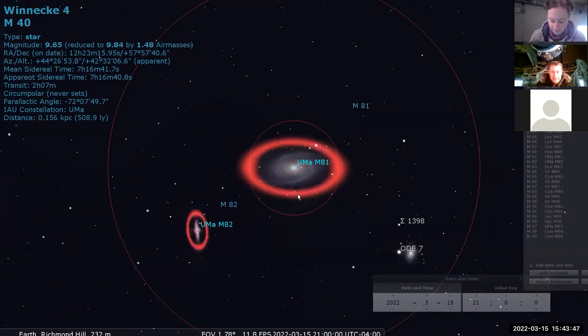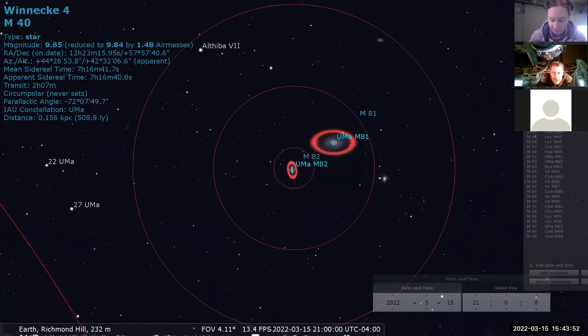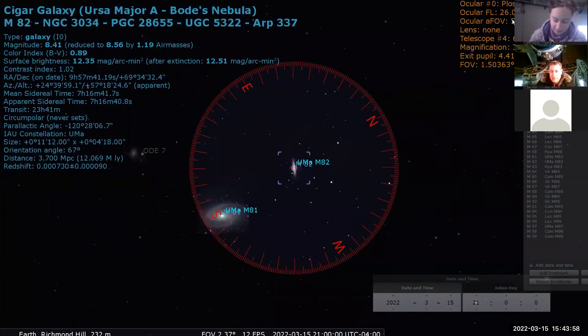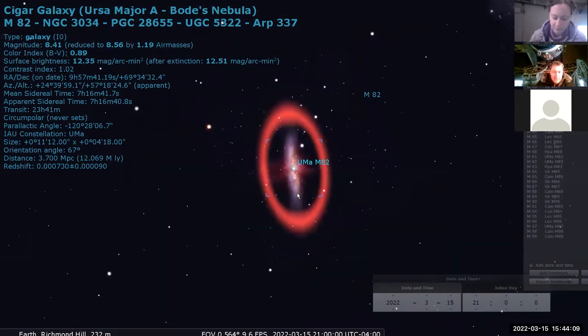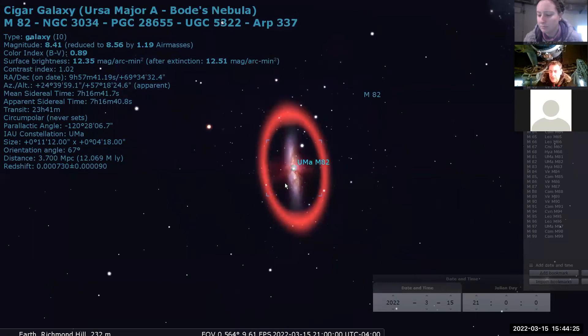Once you've got M81, M82 is pretty easy. In an eyepiece view, you can see they'll share the field in a 6-inch Dobsonian with a 26-millimeter eyepiece. M82 is smaller, but actually fairly bright because it's an edge-on structure with high surface brightness. It has some starburst activity happening in its core. If you image it or have a dark sky and big aperture telescope, you can see disruption in the center of the galaxy.